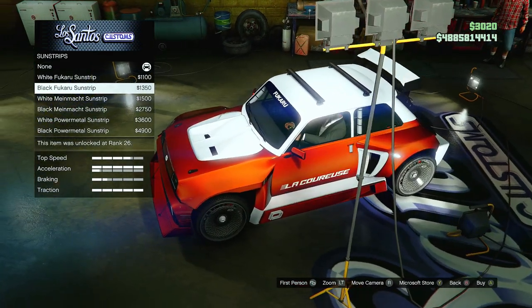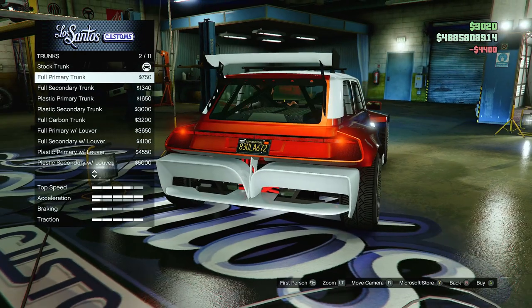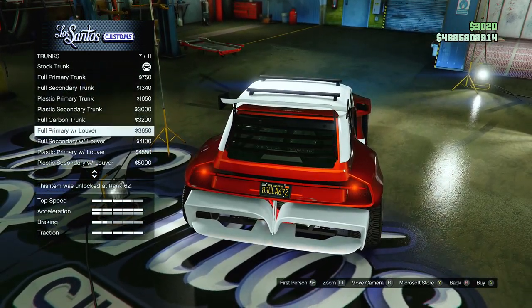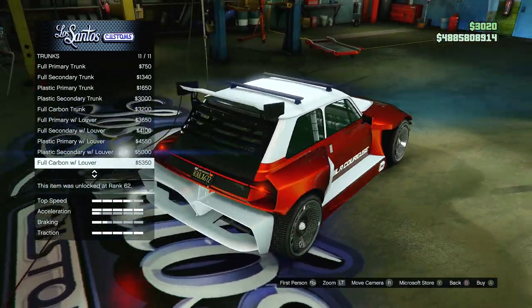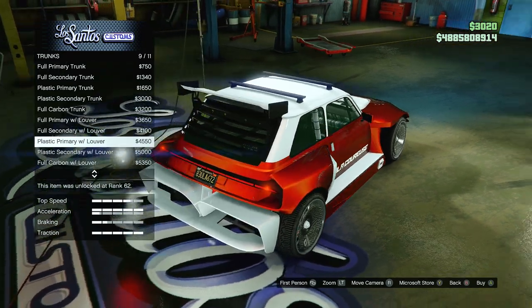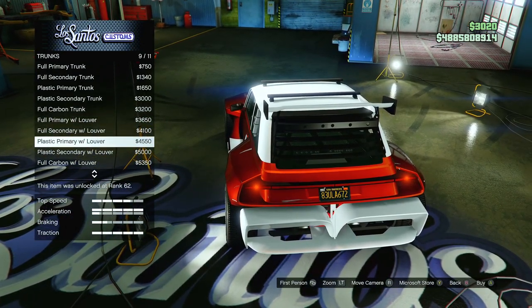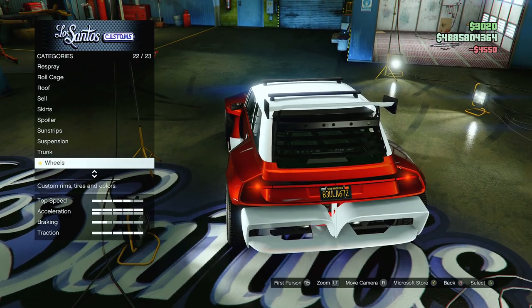For sun strips, there are a lot of different ones — I like that secondary one. Suspension all the way down. This seems like a pretty fast car. There's so much customization in GTA now — it's kind of insane. For the trunk, we've got fully secondary, classic primary trunk, and a primary with lower styling. I'll go with one that looks good — the primary option.